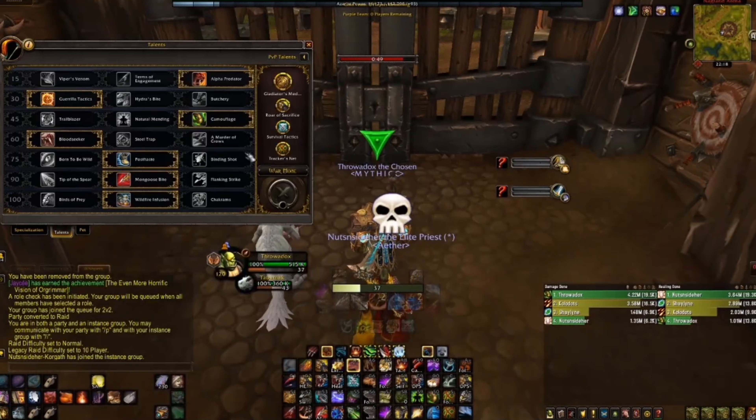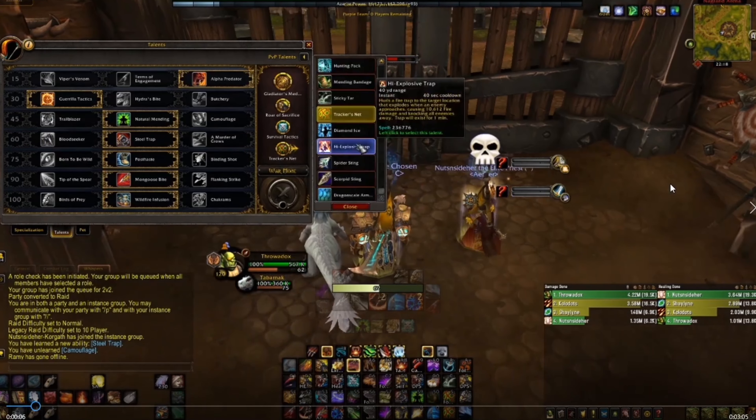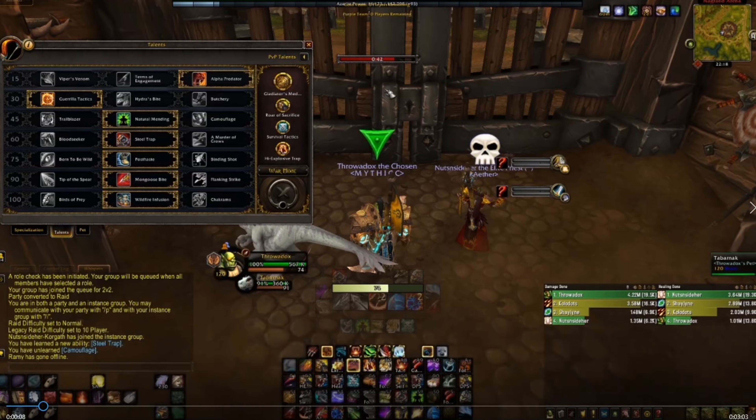First, I'll take a look at your talent selections. Overall, these talents aren't too bad for fighting Holy Pally Warrior. The only suggestion I have is that due to the Paladin's Hand of Freedom and Warrior's Bladestorm, you probably won't get much value out of your Steel Trap's root effect. Therefore, Bloodseeker might be another good choice for the extra damage.